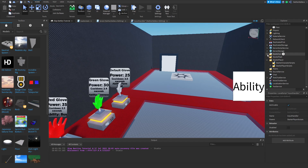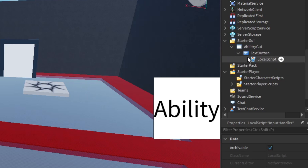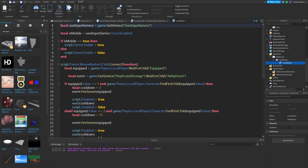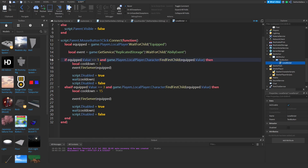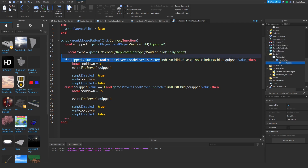Open up StarterPlayer, AbilityGUI, the TextButton, and the LocalScript. On line 16, instead of `:FindFirstChild`, paste the same thing: `:FindFirstChildOfClass('Tool'):FindFirstChild(equip.Value)`. Paste that again for line 23 as well.